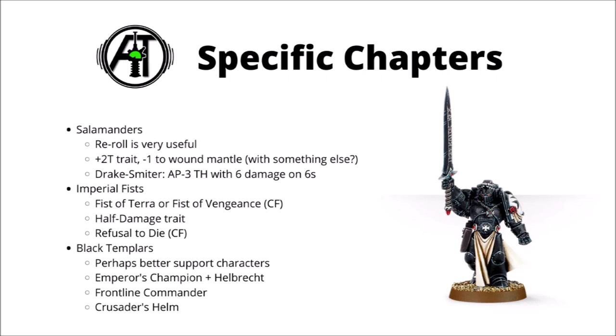Next up we have the Salamanders, who are absolutely overflowing with things to make their characters both stronger and tougher. Their Chapter Tactic, with a wound reroll per turn, is really useful — particularly with high strength, high damage attacks like Thunderhammers. One of my favourite Salamander builds is a really tanky Smash Captain: take a bike one with +2 Toughness and -1 to wound via the Salamander's Mantle, potentially stacking another Warlord trait to make them even tougher. They also have the Drake Smiter, a Relic Thunderhammer that's AP -3 and where every 6 to wound does a whopping 6 damage rather than the standard 3.